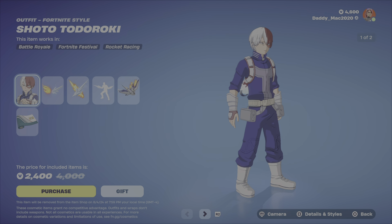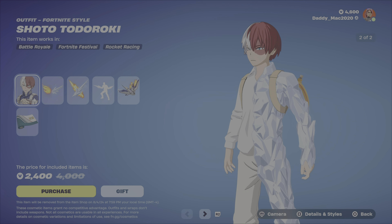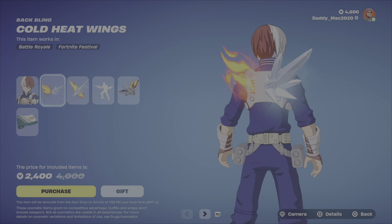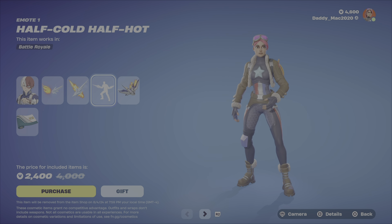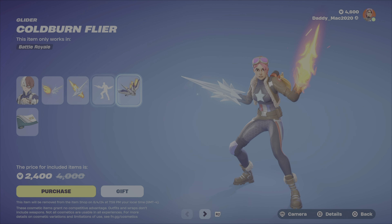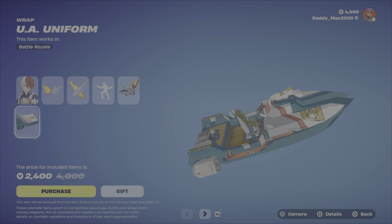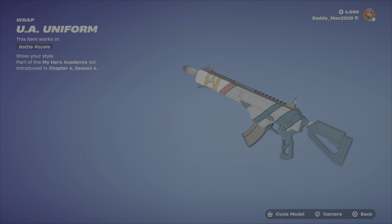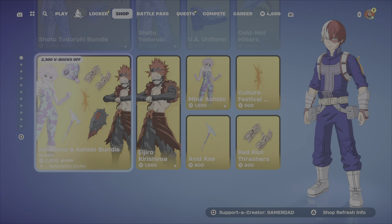Then we've got the Shoto Todoroki Bundle. The outfit has two different styles. You have the Cold Heat Wings Backbling, the Cold Hot Hitters Pickaxe, the Half Cold Half Hot Emote, and the Cold Burn Flyer Glider. And lastly, we've got the UA Uniform Wrap — a nice-looking wrap. $2,400 V-Bucks, or you can get any of the items on their own.